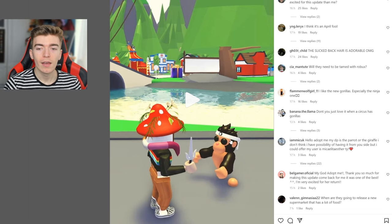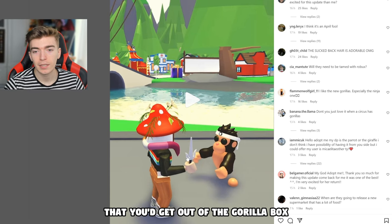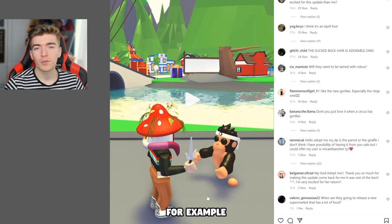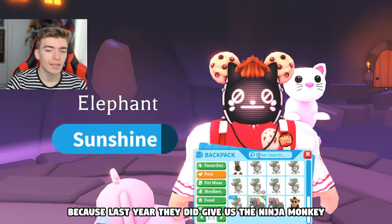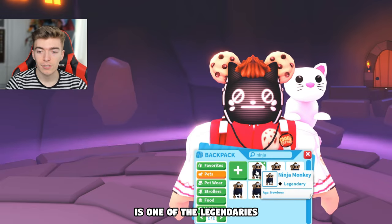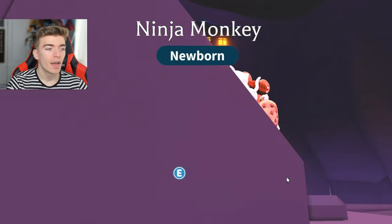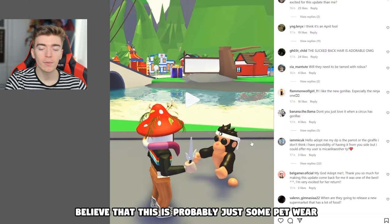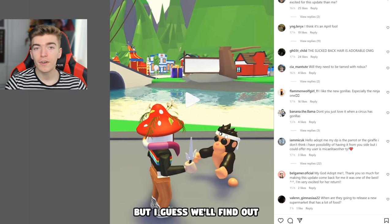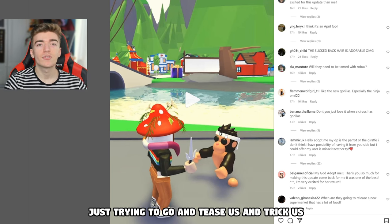That remains slightly a mystery. This is just showing us the brand new gorilla pet, and most likely this would be a toy you'd get out of the gorilla box. Maybe this is an ultra-rare gorilla ninja. Last year they did give us the ninja monkey, which is one of the legendaries, but this guy looks very different, especially upside down. He has a lot of accessories, which makes me think this could just be petware placed onto the gorilla. We'll find out — let us know which of those you think.